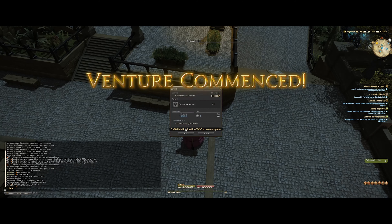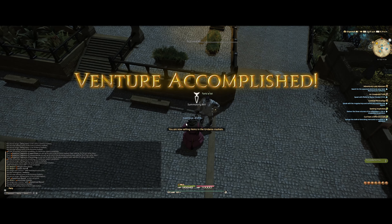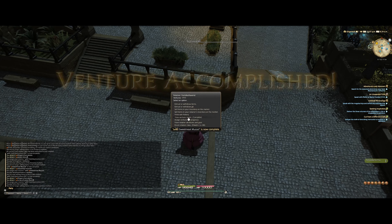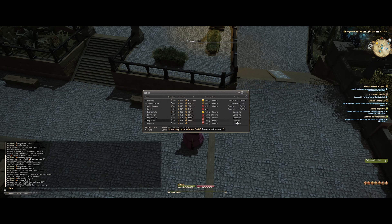From the footage you can see I have 9 retainers. Additional retainers can be hired off of the mog station up to a maximum of 9. All players start off with a baseline of 2 for free with your subscription fee, but I have a hoarding problem and I really like passive gill, so I have chosen the path of 9.